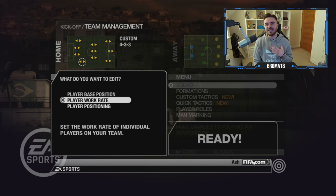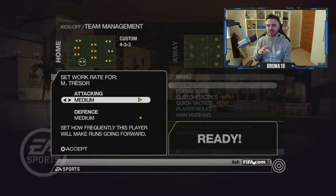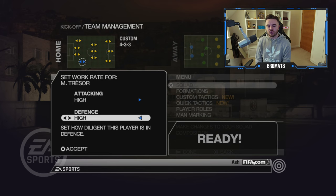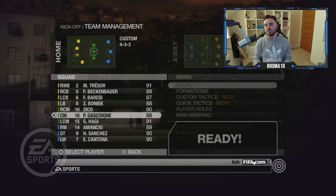Things get better with player work rate. Rather than having pre-designed and predetermined work rates in FIFA 09, you could actually decide that for yourself. If you click on player work rate, you can set how frequently you want this player to make runs going forward - how high you want his attacking work rate - low, medium or high - and you can also do that for defence. So if you want an ultra attacking modern fullback you can have him on high/high, or for an inverted fullback staying back you could have defensive on high and attacking on low.